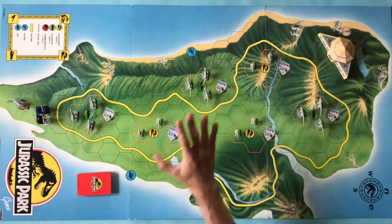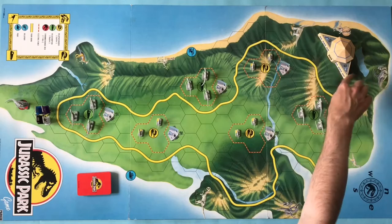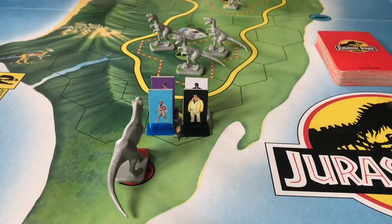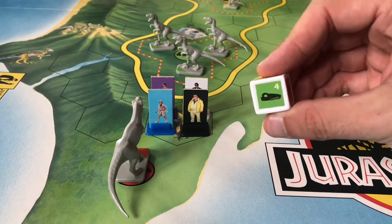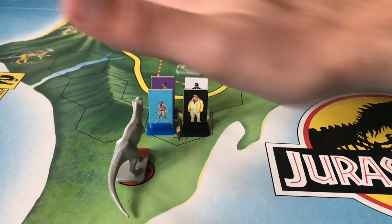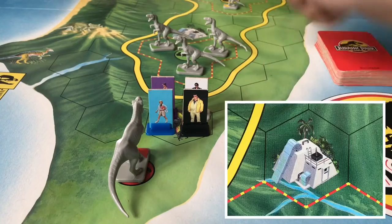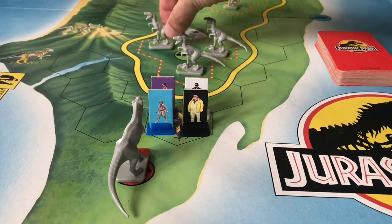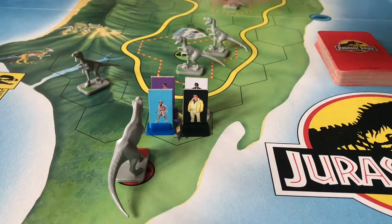The object of the game is to be the first player to get your playing piece from the south of the island all the way across to the safety of the visitor centre in the north, avoiding the dinosaurs when they escape. When it's your turn the first step is to roll the dino die to see what kind of dinosaur you're going to move. In this case a Velociraptor, which I can move up to four spaces — I could take any raptor from any of the pens and move it across the hexes however I want, except for the maintenance shed which dinosaurs are not allowed to enter.